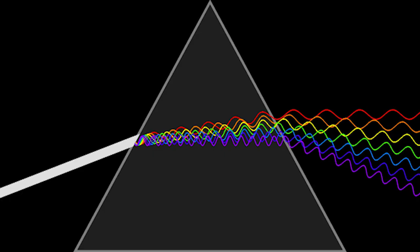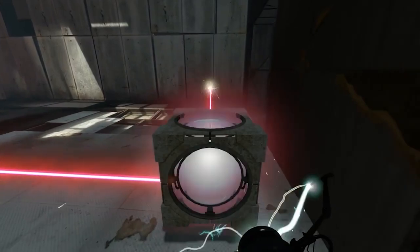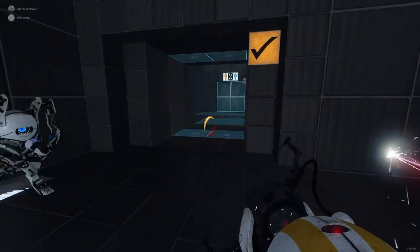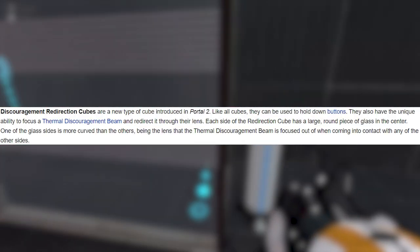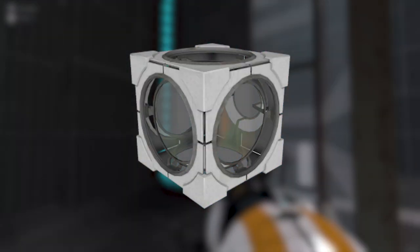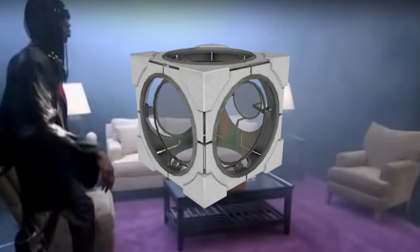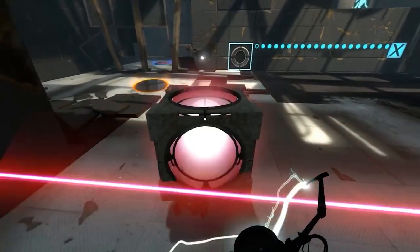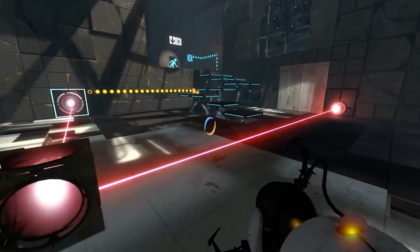Going away from the topic of momentum, let's talk about light and cubes in the game — more specifically, redirection cubes. Redirection cubes are used to change the direction of a high-power laser so you can solve the puzzle. According to the Portal wiki, the thermal discouragement beam is redirected because of the lenses in the cube. Five of the lenses are flat, allowing the beam to enter the cube, and the sixth lens is curved, which allows the beam to leave. Thermal discouragement beams are basically beams of light and travel as such.